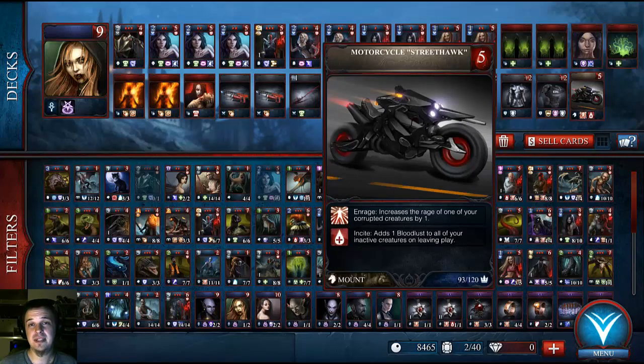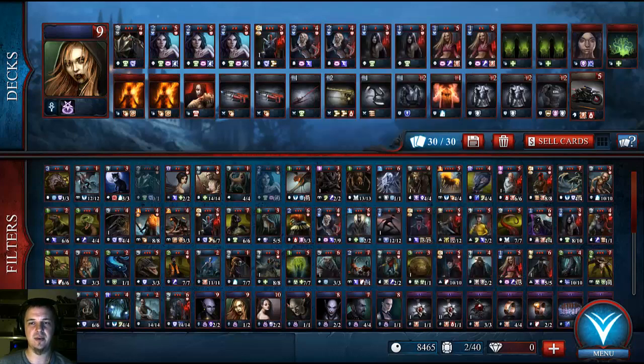I have a mount that I'm able to use as a shield — this is the Street Hawk Motorcycle, which increases the rage of 1 corrupted creature by 1 every turn. It's random which creature gets buffed, and the buff goes away after the attack is made. But it's still really useful, because if it gets destroyed, it adds 1 bloodless to all of the creatures that are inactive. So it's good for getting your deck up and running relatively quickly.